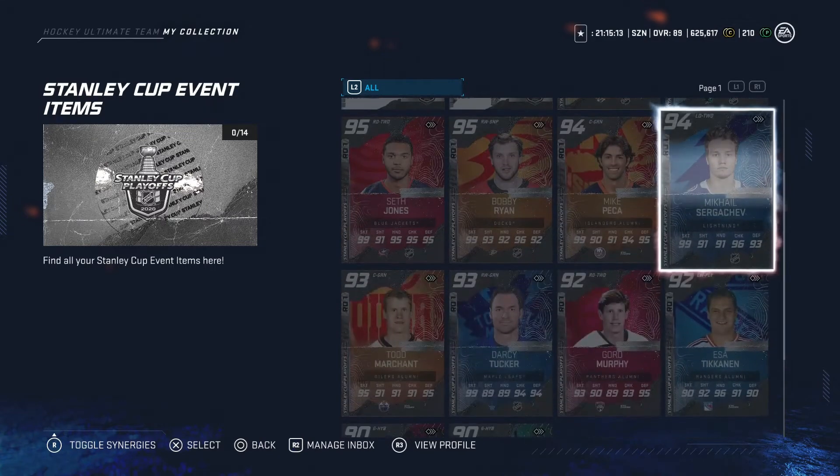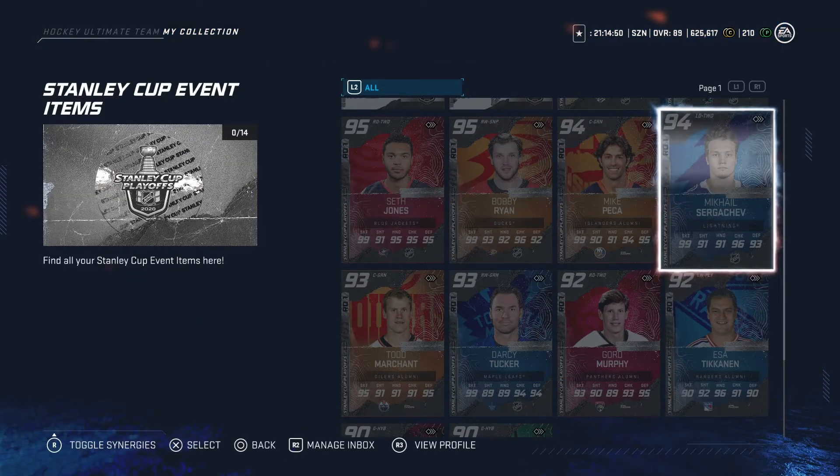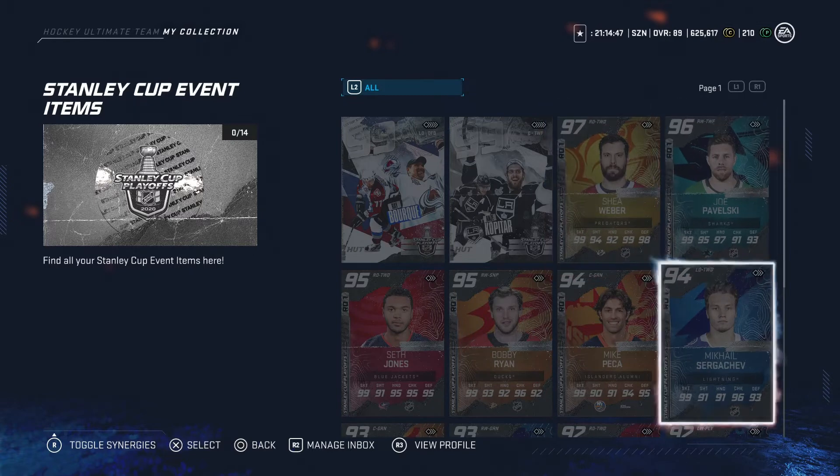Taking a look at Mikhail Sergachev here — 6'3", 215 pounds. Looking at synergies: SP2 points, FB2 points, and P2 points. Stats look very good, all in the high 90s. Wrist shot accuracy 89, 86. Stop shot accuracy 86 — shots not amazing. Slap shot power is 96. Pretty decent, gonna be one of the better lefties in the game.